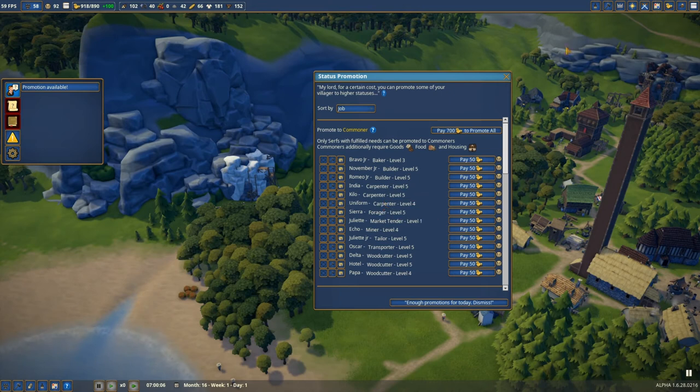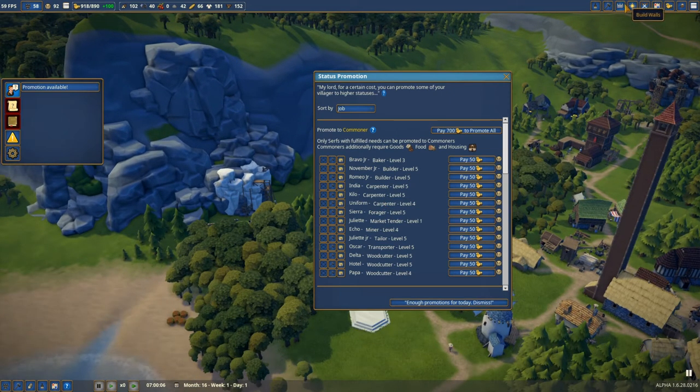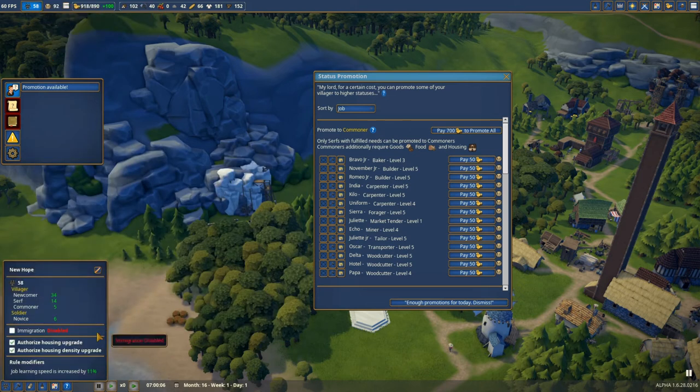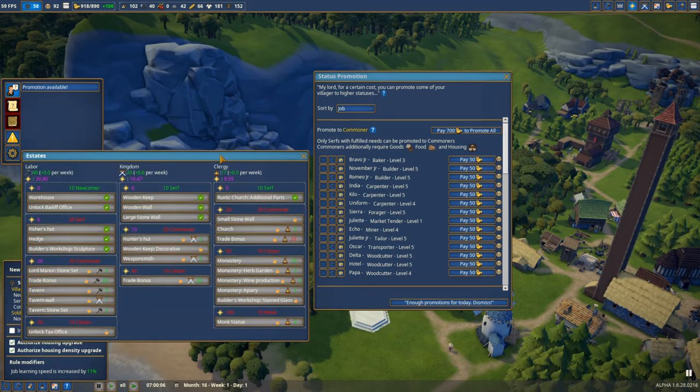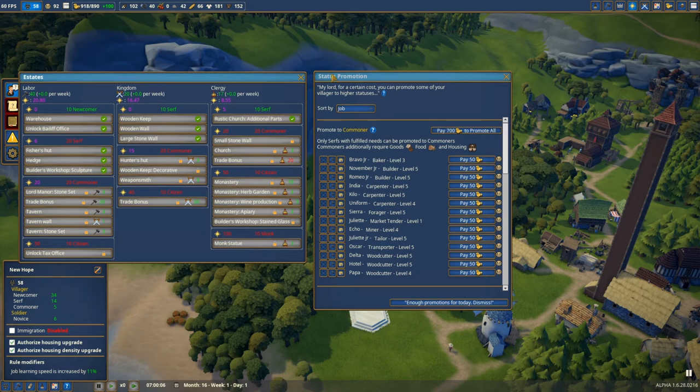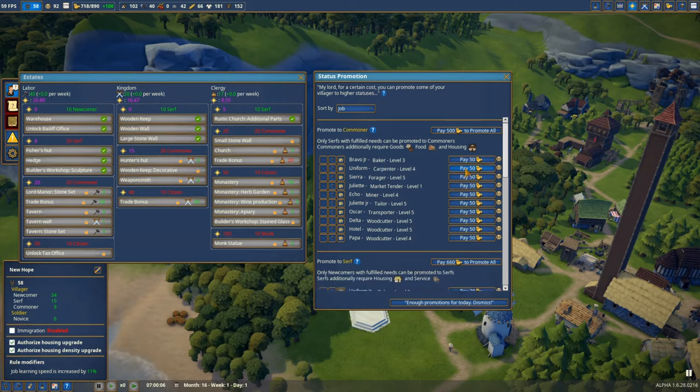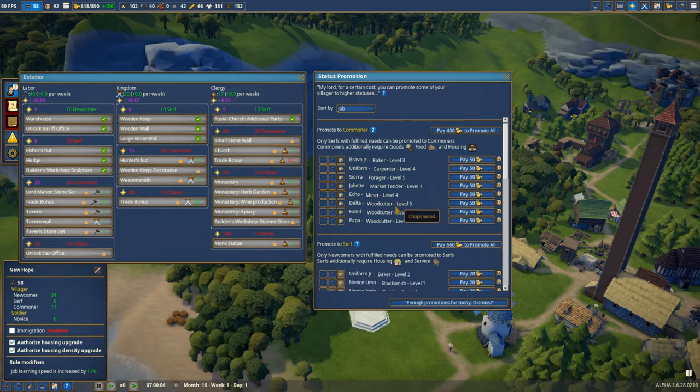New promotion available! We're gonna go to estates. The goal is 20 commoners — right now we have five, so we need 15 actually to advance. I'm gonna open every window: builder, builder, then we have carpenter. Let's advance some people. Now we have 11.